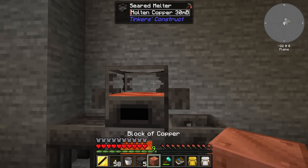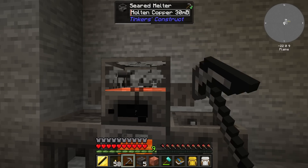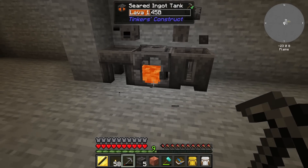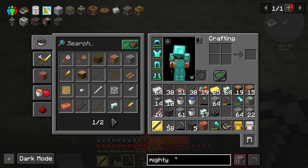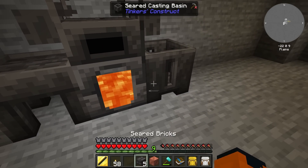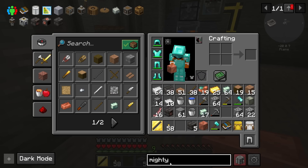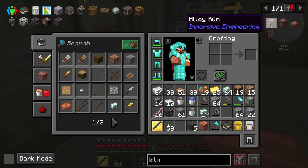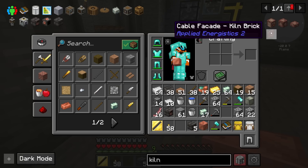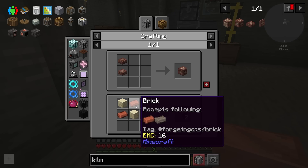We might want to actually skip this step and go for the alloy kiln. My eternal fear is that I'm always going to have a little bit left over — if I break it, does it just go away? Please tell me yes. I think so — it doesn't seem to show anything left. Not the most ideal, but at least it's an option. Why don't we actually look into a kiln first? Alloy kiln — immersive engineering. Sandstone and bricks — bricks are easy. Brick is just cooked clay balls. What about sandstone though? Oh, just sand.